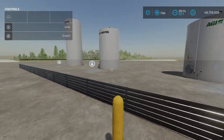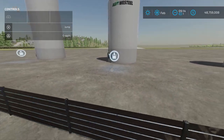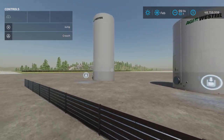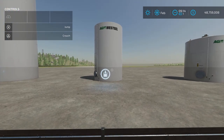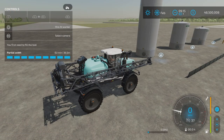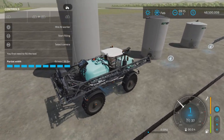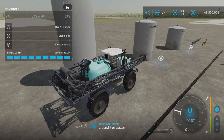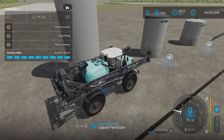One last test before we finish. He just pretty much hops right over that — kind of neat. Let me grab a sprayer and test it to make sure we can load from here. Here we got a base game sprayer, pull up to here, and liquid fertilizer — yes! It is not the fastest at loading, but it's not terribly slow either.